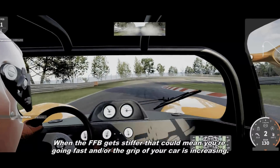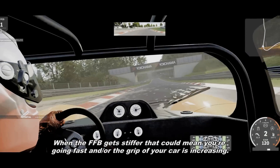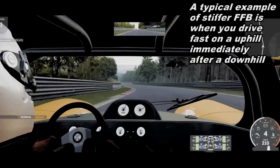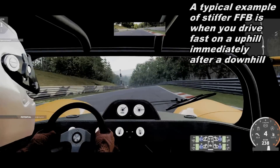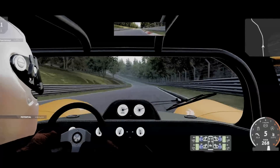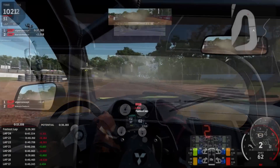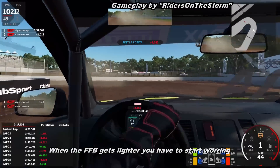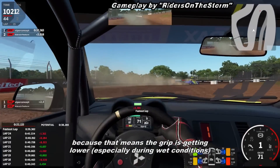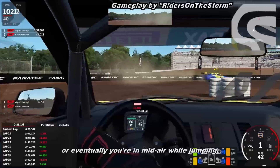When the force feedback gets stiffer, that could mean you're going fast and/or the grip of your car is increasing. When the force feedback gets lighter, you have to start worrying, because that means the grip is getting lower — especially during wet conditions — or eventually you're in mid-air while jumping.